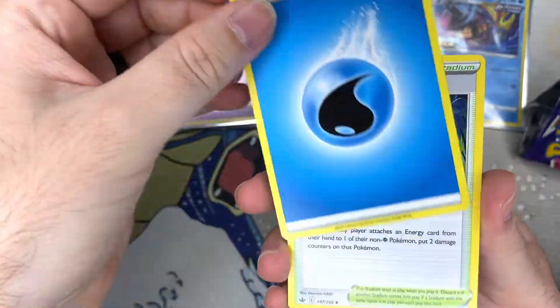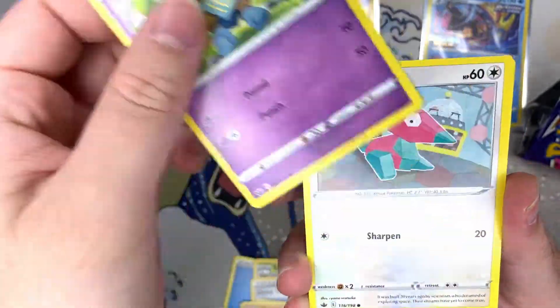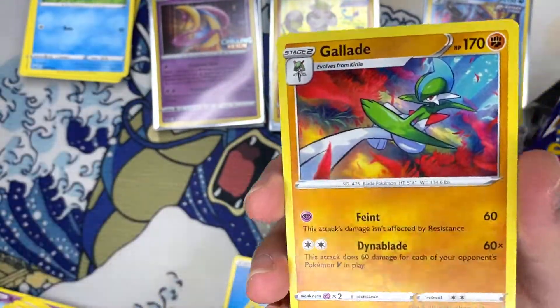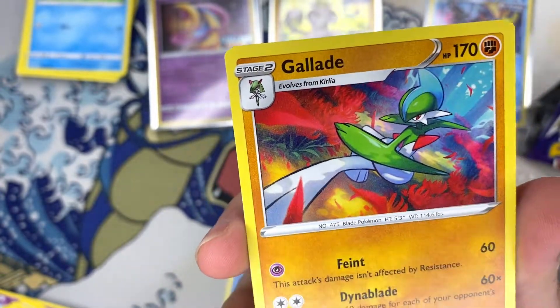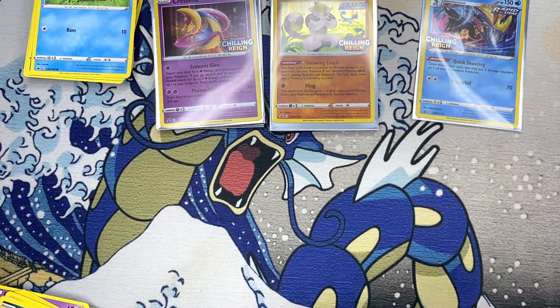Next pack — Old Cemetery. They're really barking at something. We've got Grookey, Diglett, and Gallade — that's actually a really cool looking artwork. Hopefully there's a holo version of that.